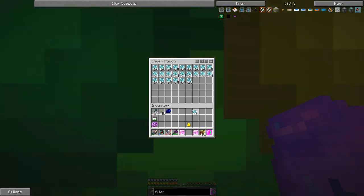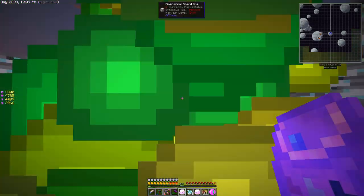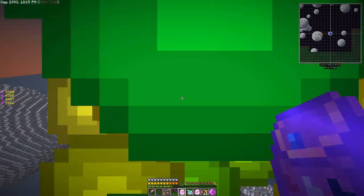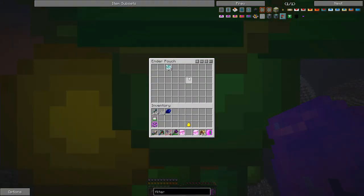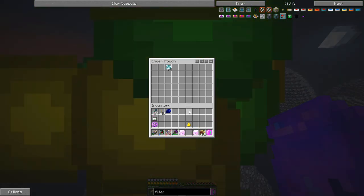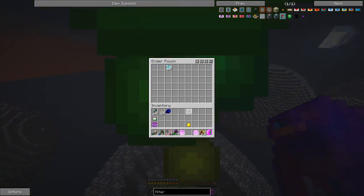Yep, that did pretty well. We can send all of that dimensional shard ore back to our ME system. We've got tons and tons of XP. We should have plenty of dimensional shards now. Anyway, I wanted to tell you about that before we went any further — I'll bring you back once we actually find some more rarity sixes.